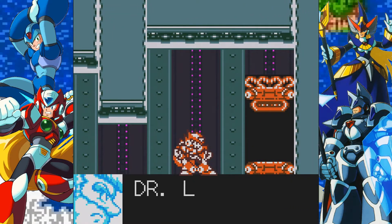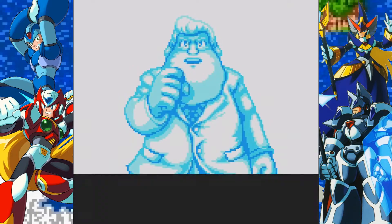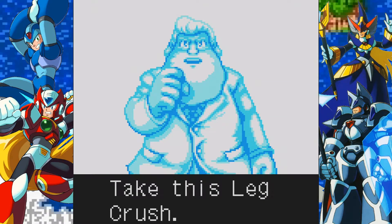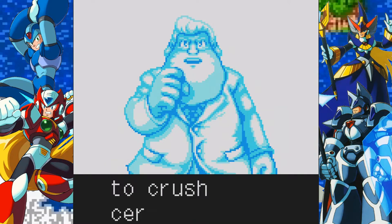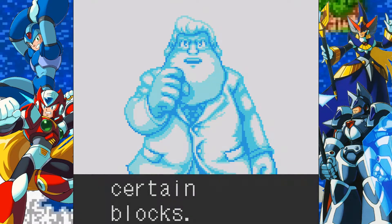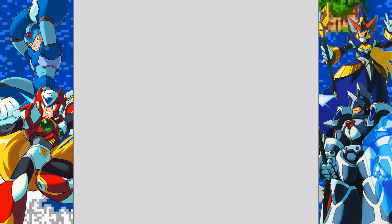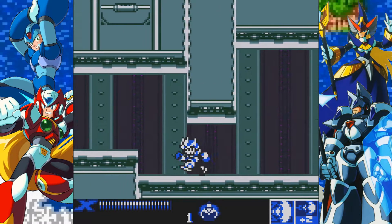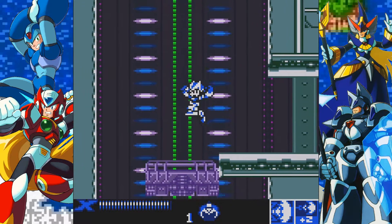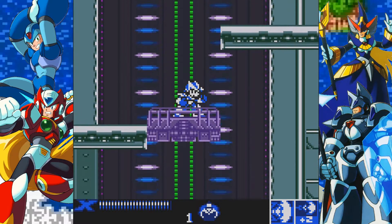Fun fact: Zero has armor upgrades too, but only in this game. In X4 he hardly plays as him, and the black armor is in X4 but it's merely cosmetic and you only get it through a cheat code. That's right, I forgot - it's X5 that he has upgrades, and X6 as well. Really? Yeah. I don't remember ever getting them in X6. That's because you're a buster user anyway. So Zero has armor upgrades but they're kind of an afterthought.